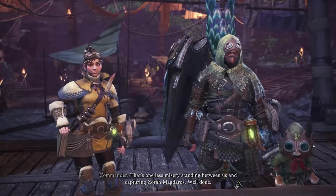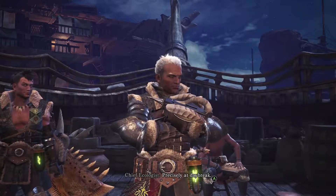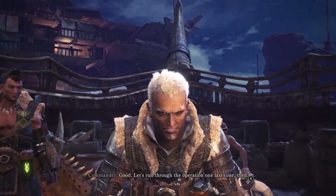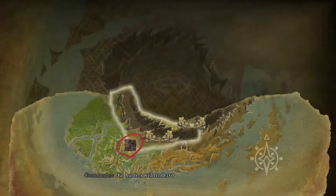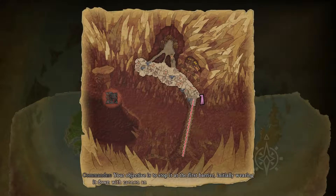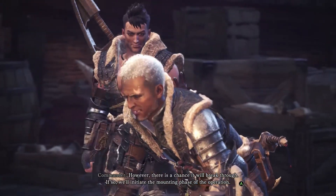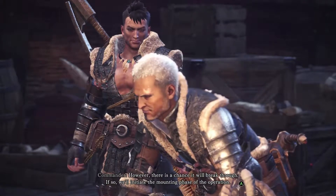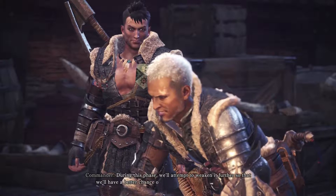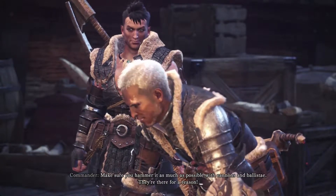Let's run through the operation one last time. Our hunters will rendezvous on site - once the beast appears the operation will commence. We've built two barriers in the target's path. Your objective is to stop it at the first barrier, initially wearing it down with cannon and ballista fire, then restrain it with binders. However there is a chance it will break through - if so, we'll initiate the mounting phase of the operation. This seems like a lot to be happening this soon in the game. Make sure you hammer it as much as possible with cannons and ballista.